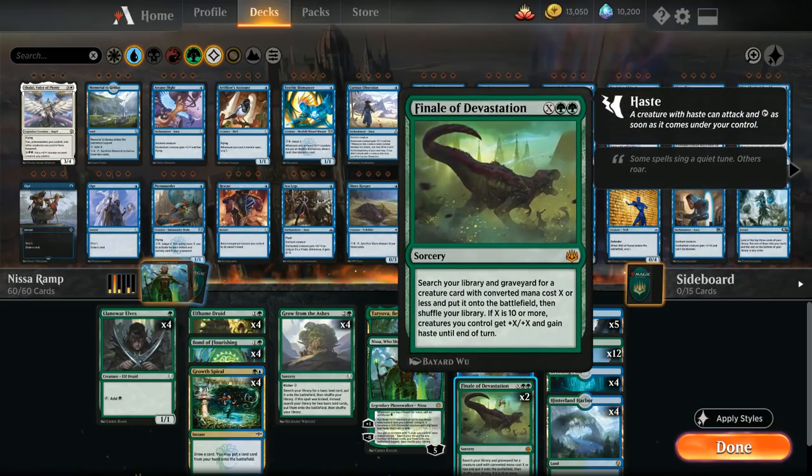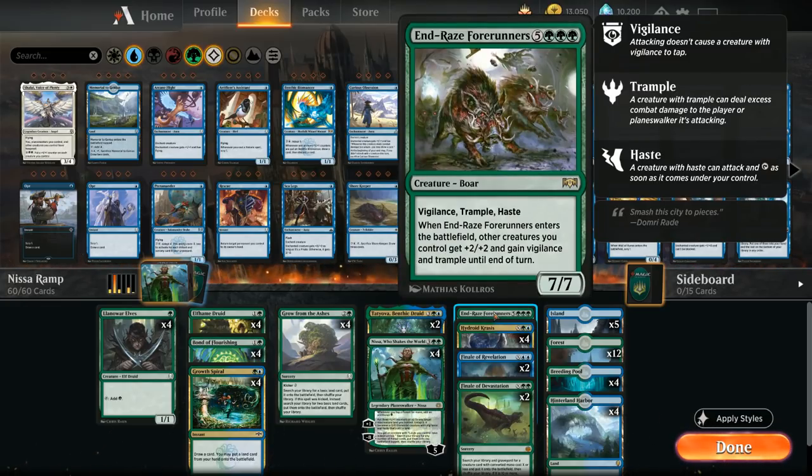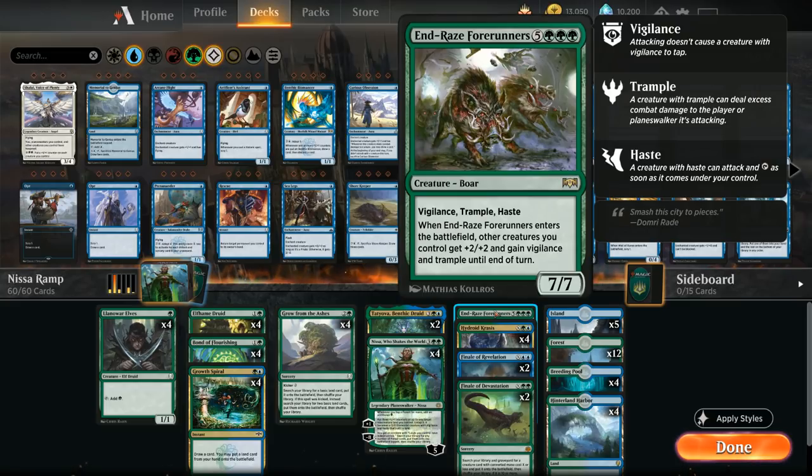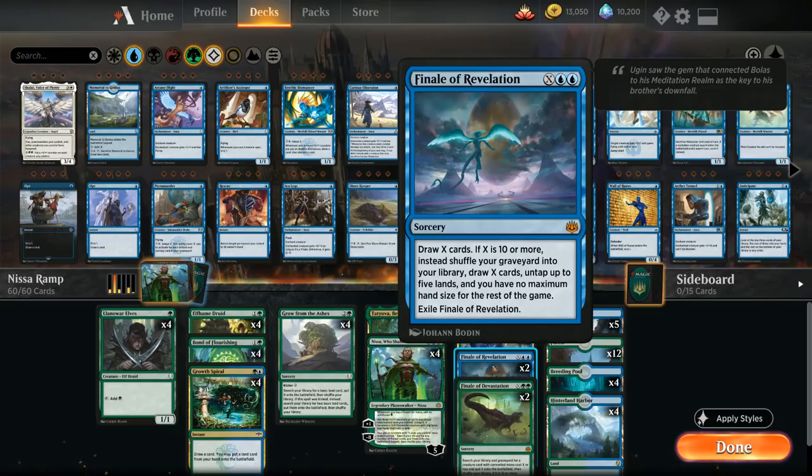What we're often trying to do is cast Finale of Devastation for X equals 10, searching up Andras Forerunners — an eight-mana 7/7 with vigilance, trample, and haste — which then gives other creatures +2/+2, vigilance, and trample. That trample is crucial since we can trample over for lethal damage without needing many creatures in play. We keep only one copy of Andras Forerunners since we want it in our library or graveyard to search up. Finale of Revelation — X and double blue — draws X cards, and if X is 10 or more, shuffles our graveyard in, untaps up to five lands, and removes our hand size limit.